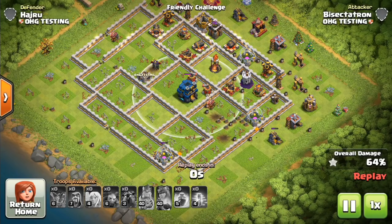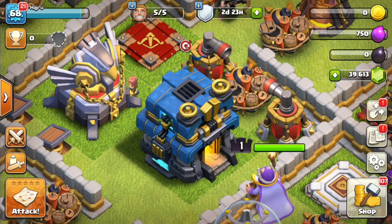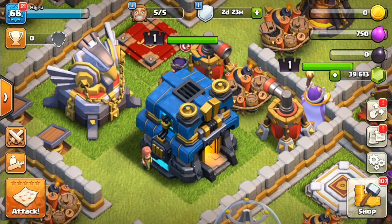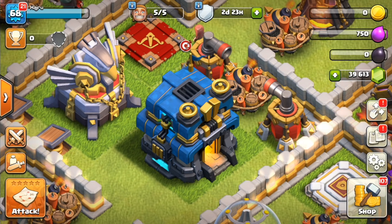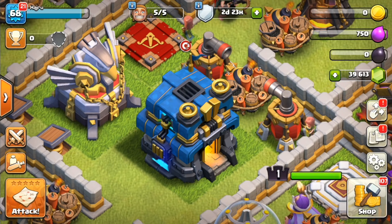Okay, so this replay will wrap up, and that is pretty much going to be it for this video. Hope you guys are excited to see the Giga Tesla come into Clash of Clans and do some work at Town Hall 12. We'll have to see what offensive components are also at Town Hall 12 to maybe counter this powerful defense — maybe in a future sneak peek. Supercell has been releasing a lot very quickly, so hopefully there's more footage we can show soon. Hope you guys are excited for the update. Thanks for watching, and be sure to subscribe for future sneak peeks on the new Town Hall 12 update. I'll see you guys later — Bisectatron out.